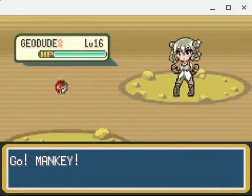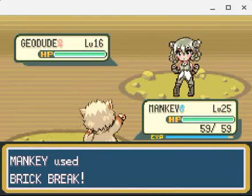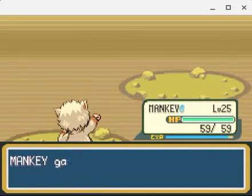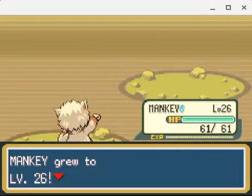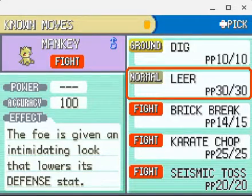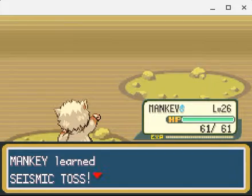I probably should have run away from the Geodude before returning to recording, but I'm actually gonna fight this because I can level up and be two levels away from Mankey's evolution. I think I'll level up - the EXP growth is in that level. I'm gonna level up Seismic Toss; that might be useful. I might replace Leer for now but I'll probably replace Seismic Toss soon after. One more level and we get a Primeape.